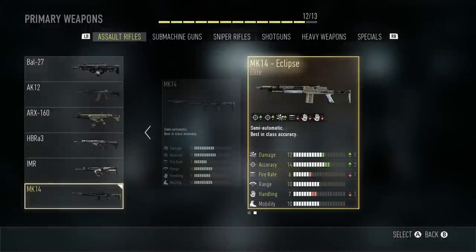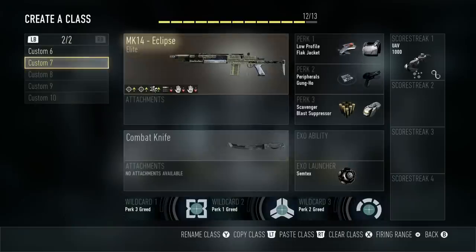What is up guys, Rick Atkins here going over the Eclipse, an elite variant of the MK-14 Assault Rifle in Call of Duty Advanced Warfare.